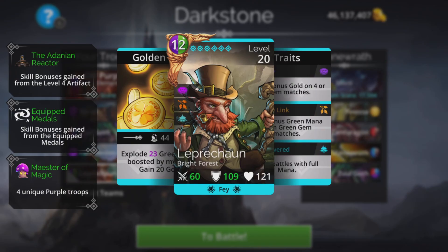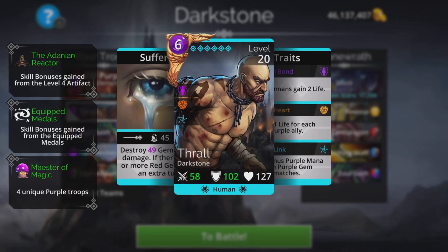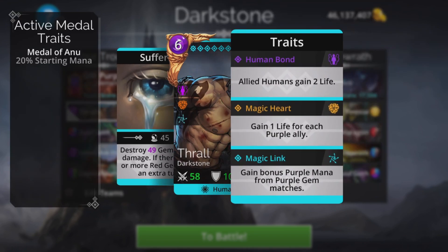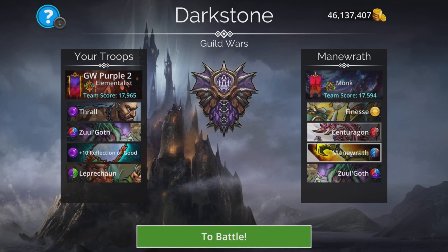I'm going to try and cast Leprechaun — starts battles with full mana — which hopefully will charge up Thrall if there aren't any natural purple matches on the board to start with. He destroys a load of gems, takes damage, and the creation of gems and giving mana is the main thing about that. Then we'll try and use Zulgoth as quickly as we can to get rid of their Zulgoth and take it from there.